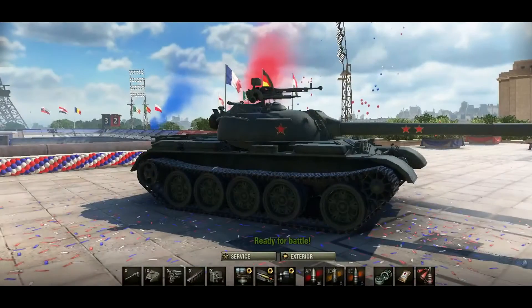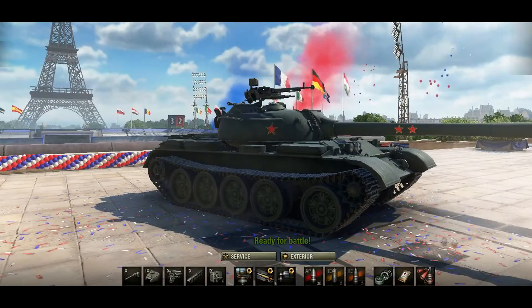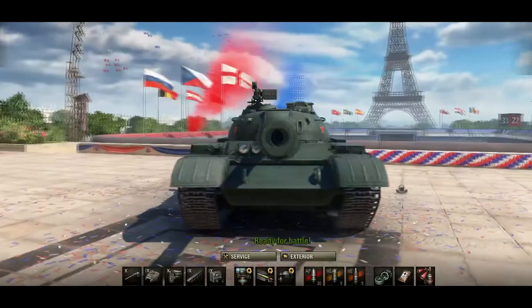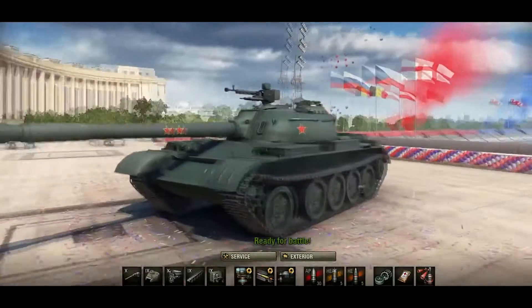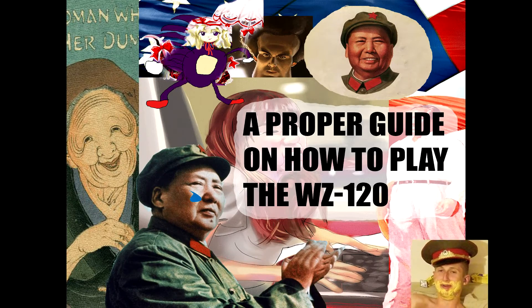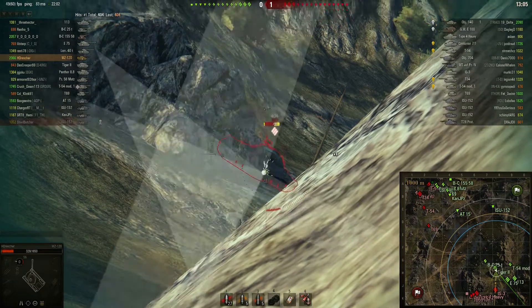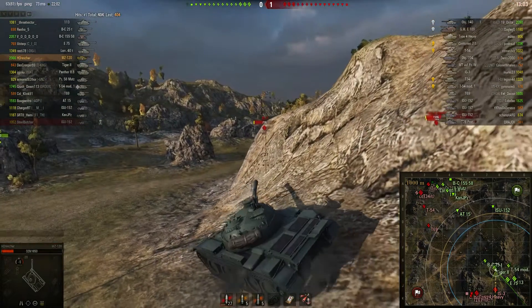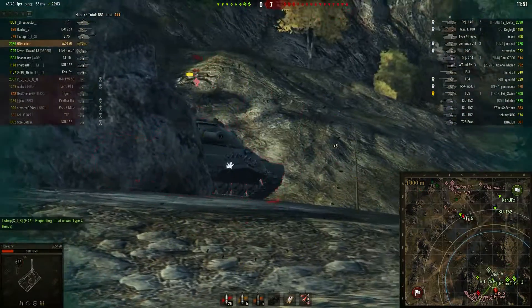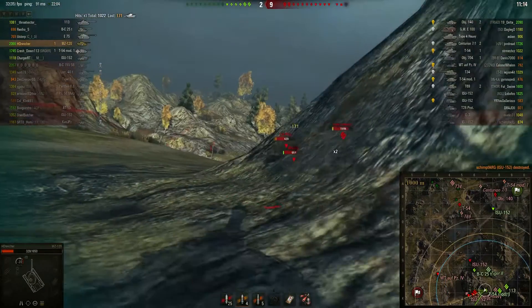But more specifically, the tier 9 medium tank, the WZ-120, created in Mao's own personal Chinese sweatshop, through the blood, sweat, and tears of hundreds of innocent Chinese children living under his reign. The WZ-120 is the godfather of the T-54, and asserts dominance above all other variants of her kind, with her mighty 122mm gun, sporting a hefty alpha damage of 440, combined with 249mm of penetration.